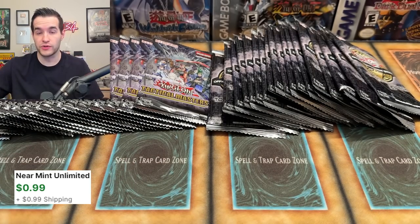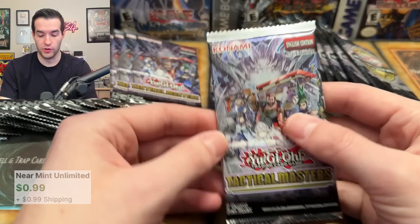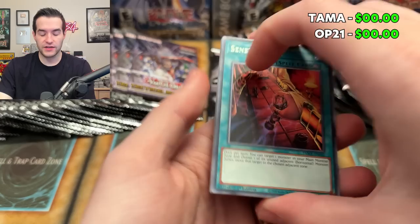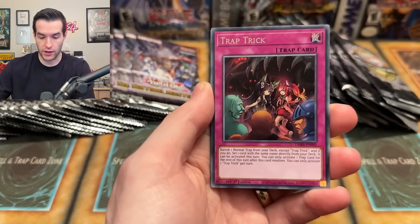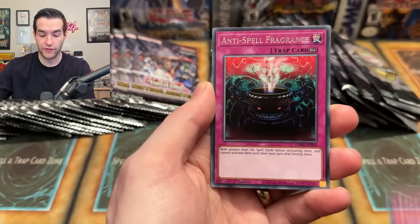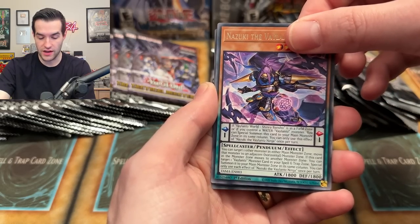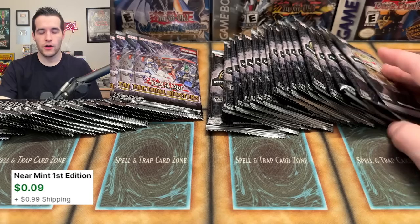We'll see if we pull all the same super rares. I do need some of those Spright cards. Tactical Masters — it's interesting. Oh wait, where did these pop up again? It's the Fair Welcome Labyrinth — that's supposed to be a bad card because I've never even heard of it. And then a Valence Buster Baron. We pull this guy every time. It's really weird.